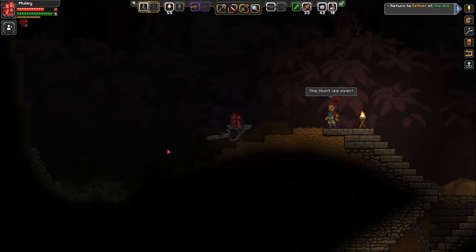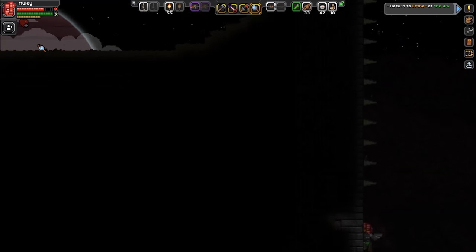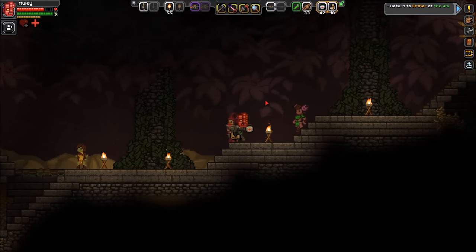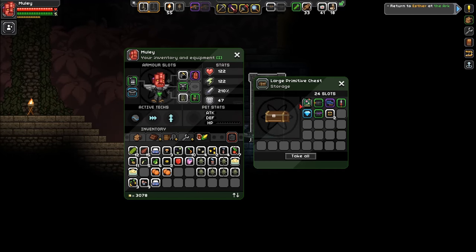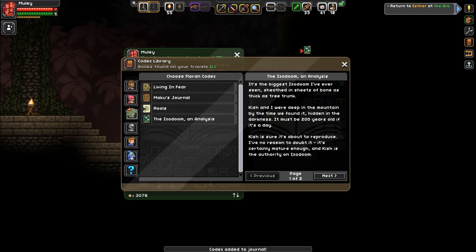What the heck was she talking about? The hunt is over - yay! Is there anything over here? Glowy spikes of doom - nothing up there, okay let's go. I didn't even find all the pieces to the vanity set, but that's alright - we'll get them sometime. Nuru has joined the outpost! The Ixidum analysis: it's the biggest Ixidum I've ever seen, sheathed in sheets of bone as thick as a tree trunk. It must be 200 years old if it's a day.